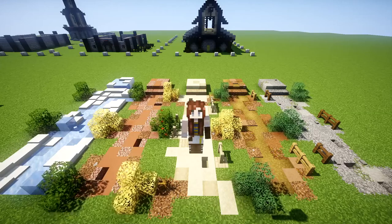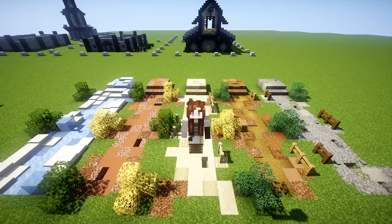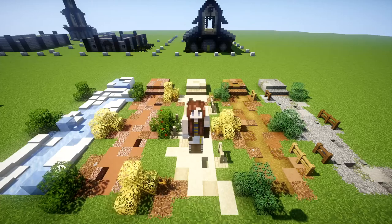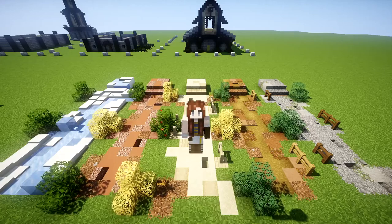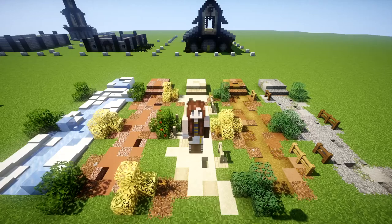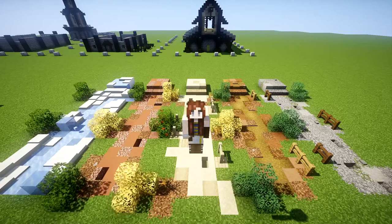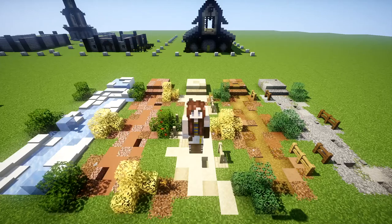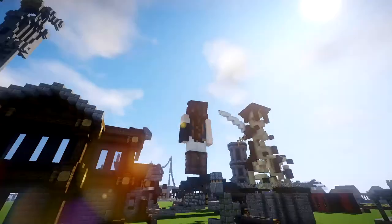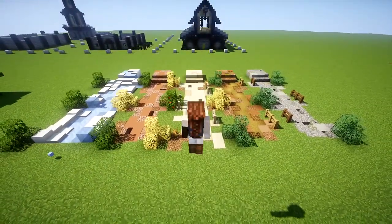The way I look at pathways is: I make a town, figure out what biome it fits in, then figure out the colors and palettes I'm going to work with. If the colors I have planned for the town match any of these pathways, regardless of biome, I'm going to use it. That's just how I view pathways.